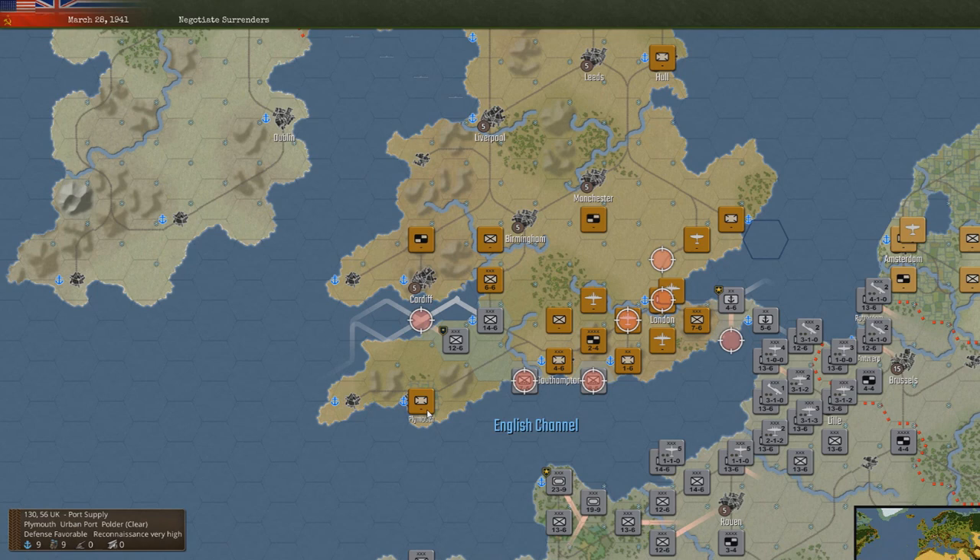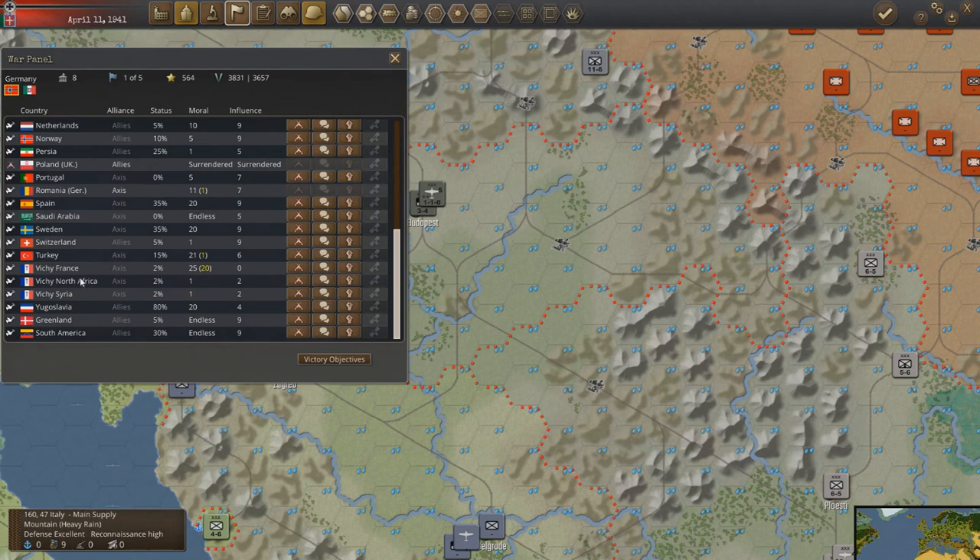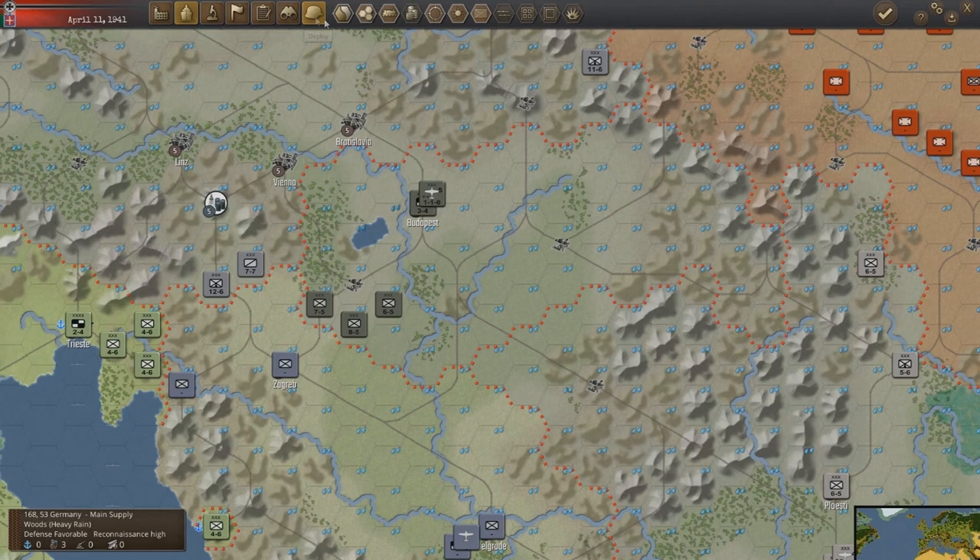They are moving infantry around. General Simović led a coup d'état overthrowing Prince Paul — Yugoslavia becomes more resistant to Germany's pressure. A new king is declared and the new government considers entering the Tripartite Pact. Let's double-check the war panel — Yugoslavia: Allies 80%. That's not great.